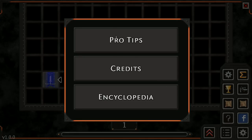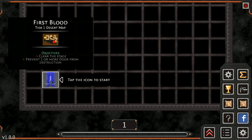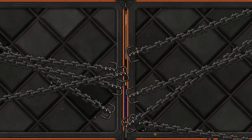There is a help menu with pro tips, credits, and encyclopedia. Upgrades are not working at the moment — I'm guessing I have to get further in before I can do that. Map list also not working. Let's go ahead and jump into the first level.